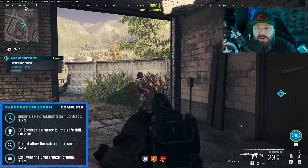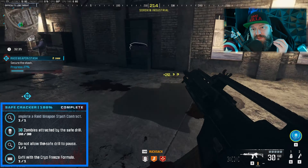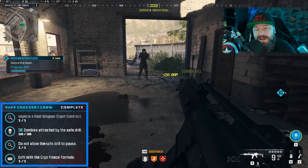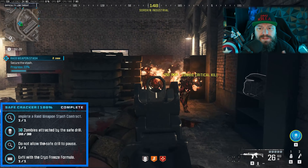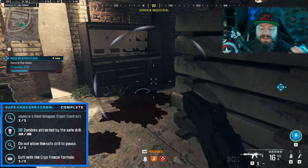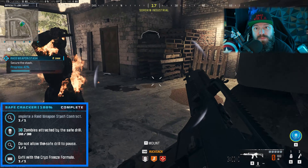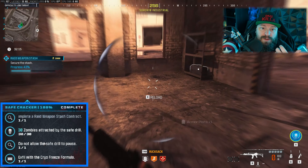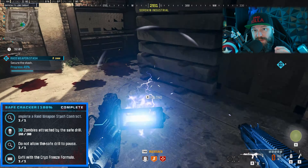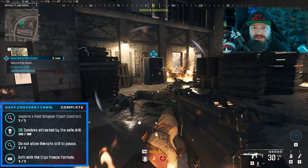The four steps in this mission: first, you have to complete a raid weapon contract — this will happen organically. Then you have to kill 30 zombies while you are drilling. There are more than enough zombies to kill 30 — kill them fast because the faster you kill them, the more will come. In the time the drill takes to finish, you'll have more than 30 zombies pushing your position, so you should be able to do this in one go.